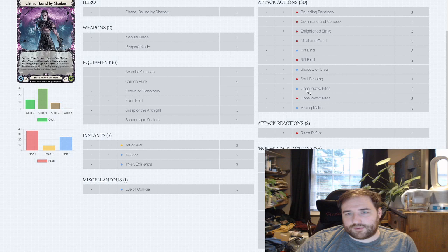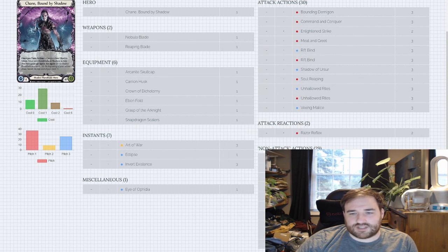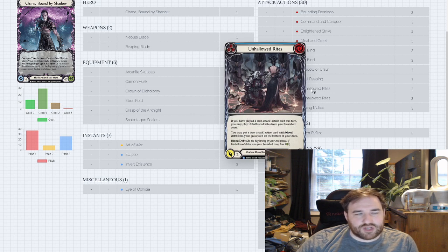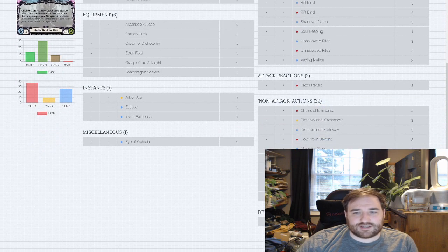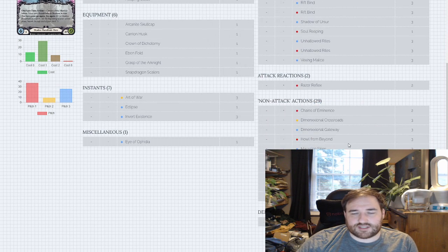Shadow Versa speaks for itself. Soul Reaping, of course. Two Unhallowed Rites, just because the late game in CC is so important — six cards that put Seeds of Agony and Howl from Beyond on the bottom of your deck. Can't be understated how good that is. I do sometimes get annoyed that this only swings for two, so I'm really trying to avoid pitching too many blue Unhallowed Rites early on. Late game I want a thinned deck that is mostly Seeds of Agony — as few blues as I can get away with.